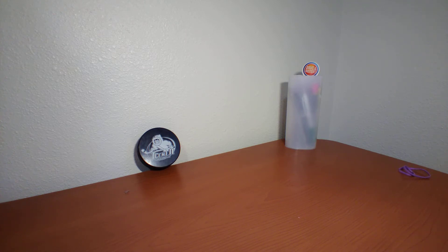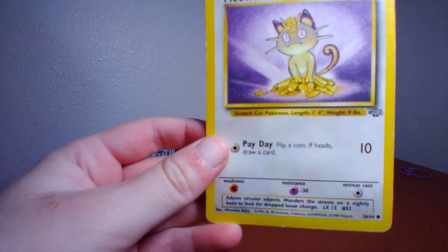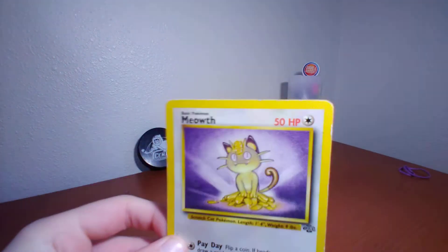Next up I got Meowth — 50 HP. Pay Day: flip a coin, if heads draw a card, 10 damage.